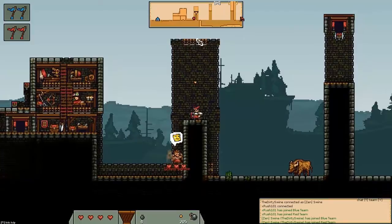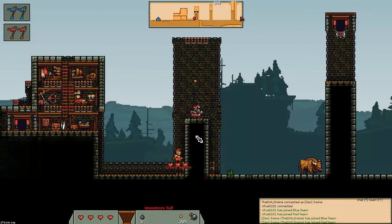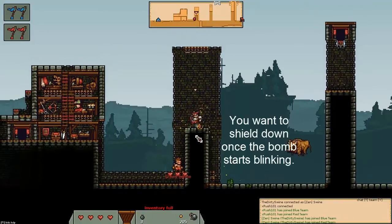For example, this wooden platform here, I can reach by throwing a bomb down and shielding down like that.